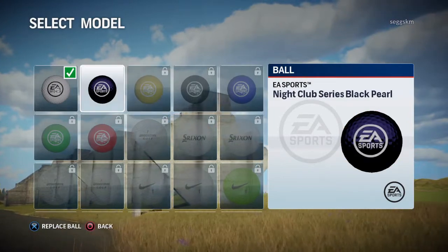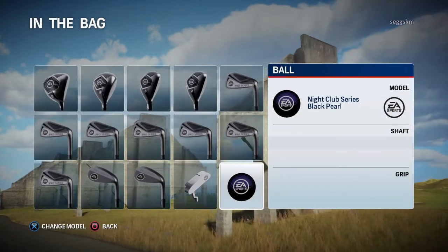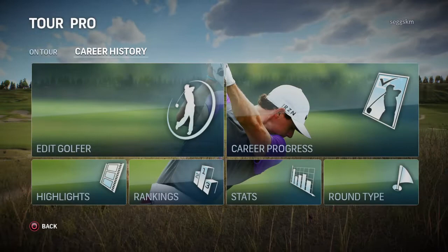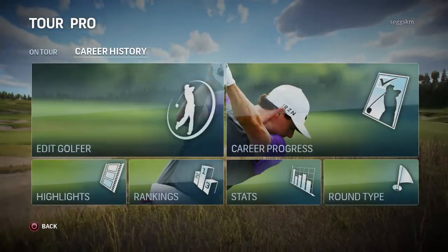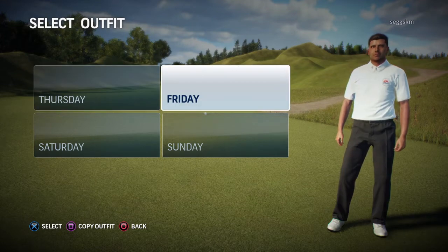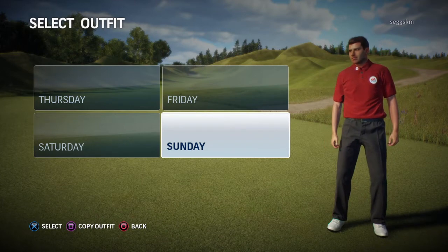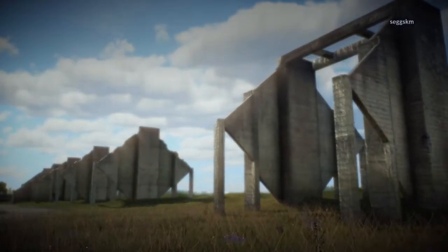I might use the nightclub series black pearl — looks decent. Let's see what our outfits look like. Thursday blue, looking kind of nice. Friday white and black, classic look. Sunday the Tiger look. Saturday black and gray — you know what, I'm going to keep it the same.